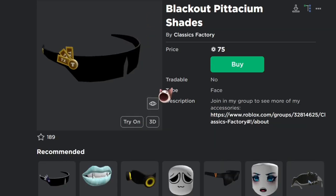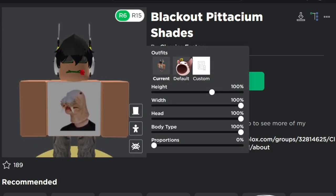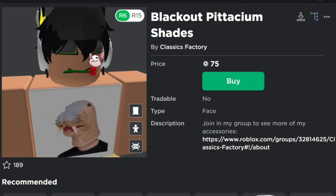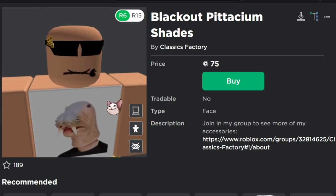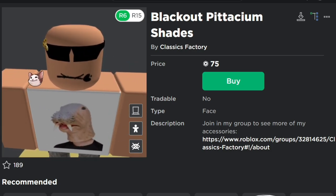Make sure you guys are using that save 40% method — that genuinely is a way you can save a ton of Robux on these items. It's really just free Robux back. We have the next item here: the Blackout Potassium Shades by Classics Factory, 75 Robux. These are pretty similar to the original mesh of the clockwork shades, which are like a million Robux, so you are saving a ton of money. I think these are a little bit closer than the other pair. The ticks thing throws it off a little bit, but the front is pretty blank.